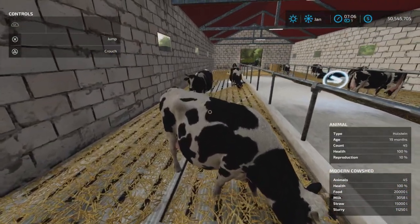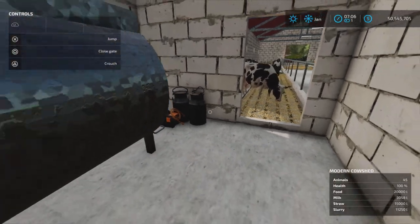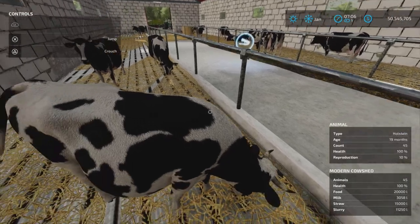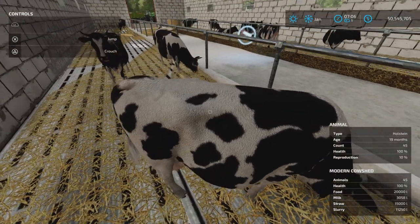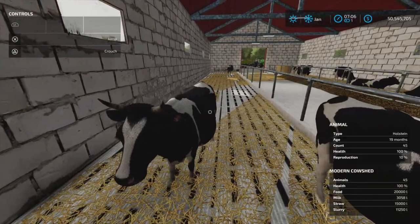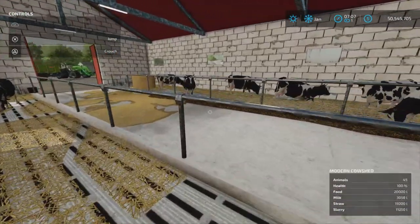The entrance to the milking area or milk container is here, with just some decoration inside, and access to this side of the cows. If you don't have any cows it will be empty - the cows are not static, they appear here when you buy them, so that's very nice.